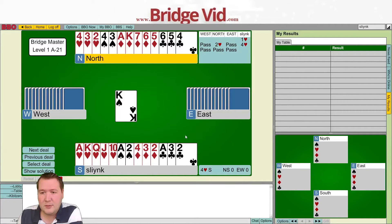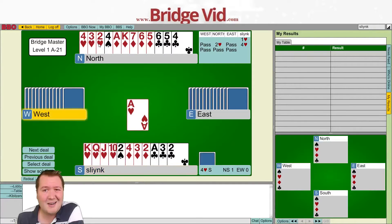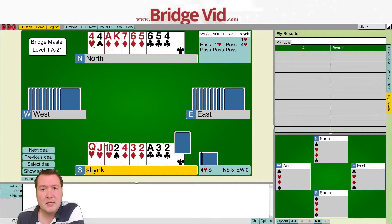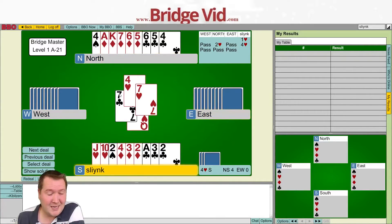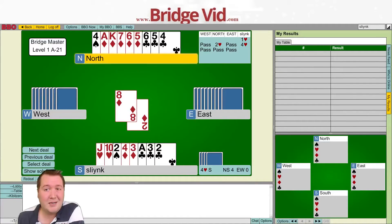In four hearts, we have a spade loser, two club losers and a diamond — four losers total. We need to discard some of them. The only real spot is on diamonds if they break three-two. I want to win the first spade and draw trumps because I can't handle them getting a spade trick and knocking out my ace of clubs. To set up diamonds, they'll have to win a diamond trick, and then they'll get their spade, two clubs, and a diamond.